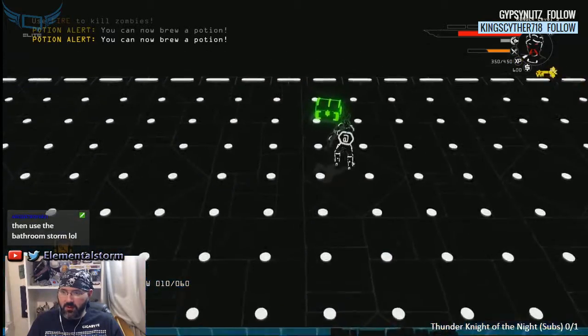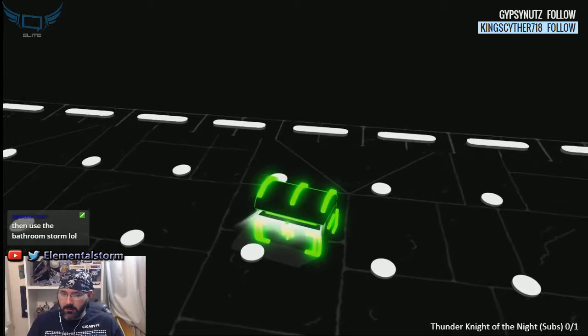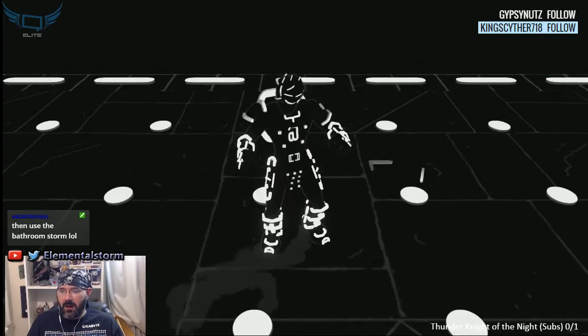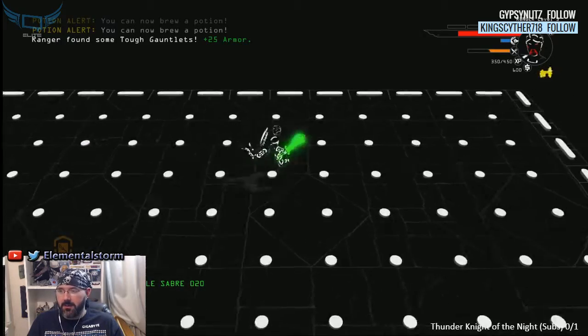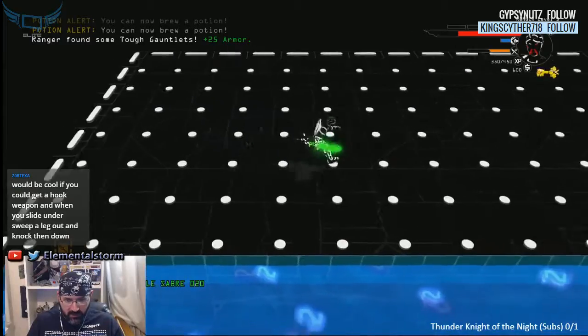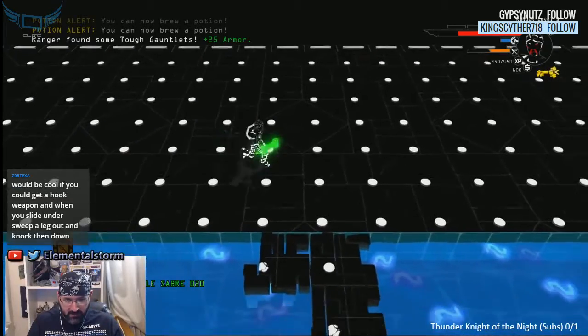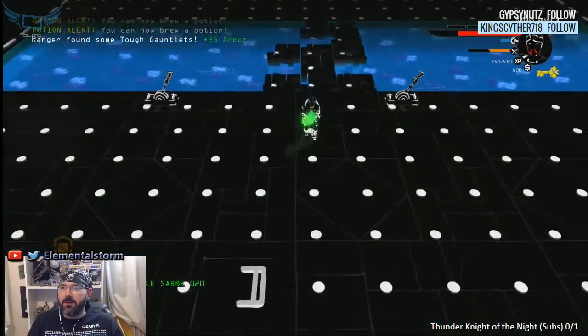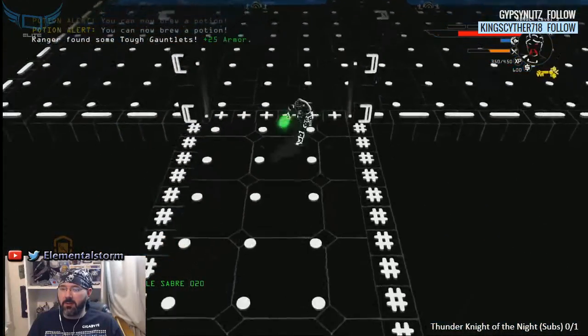How do we get this open? Do we need maybe poison to open it? We do! We got some gauntlets — tough gauntlets, very nice. It would be cool if you could get a hook weapon and sweep a leg out when you slide underneath. That would be pretty cool.